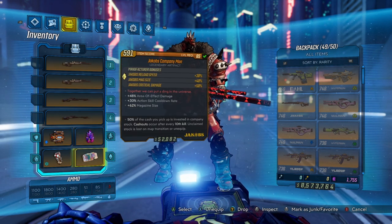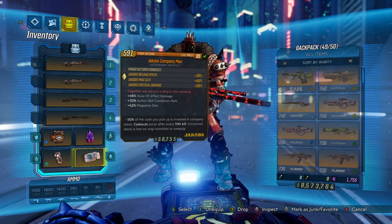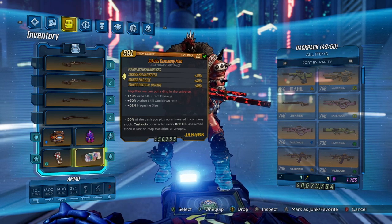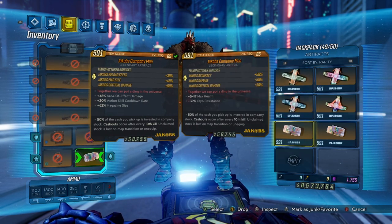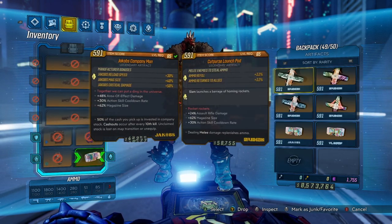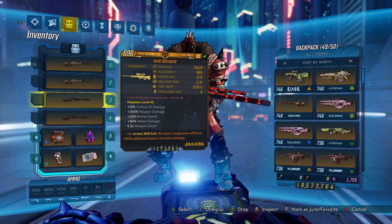Even Action Skill Cooldown on the mod wouldn't be too bad. I have a pretty perfect Jakobs Company Man — it could be a little better since it doesn't have damage on it. It's got reload speed, mag size, critical damage with area effect, Action Skill Cooldown rate, and magazine size. I'd trade that reload speed for extra damage. A Jakobs Company Man is going to be really good here. If you don't have a good Company Man, a Pearl of Ineffable Knowledge will do just fine — not hard to maintain with the Skull Masher since all those pellets build the pearl's bonus very quickly, and your ASE elements help keep it up.